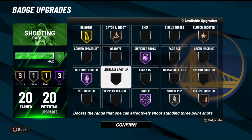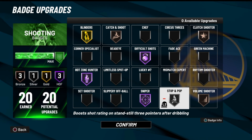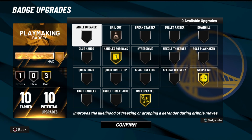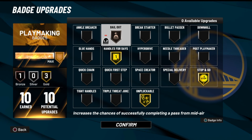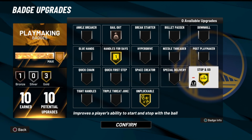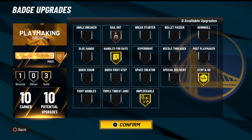Sniper is probably the new favorite badge for shooters — it helps you get easier greens, very good. Stop and Pop is also extremely good if you're a dribbler taking shots on the move. Volume Shooter on bronze pops up after every shot and helps. For playmaking, Handles for Days helps bail you out; you have to have it if you sometimes pass out of shots — extremely important for twos players. Stop and Go is still a very good badge, and Unpluckable on gold feels like a necessity even though I never fully trust it.